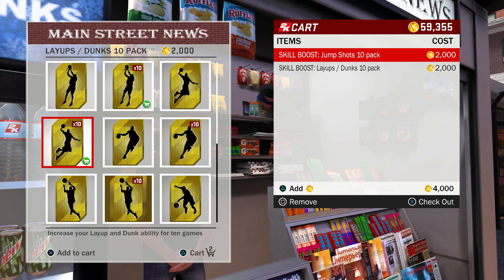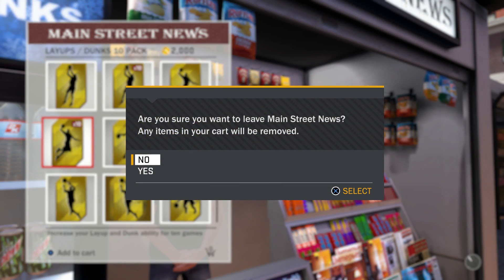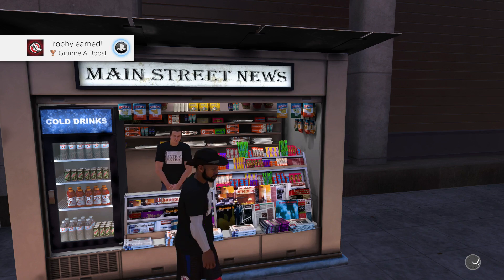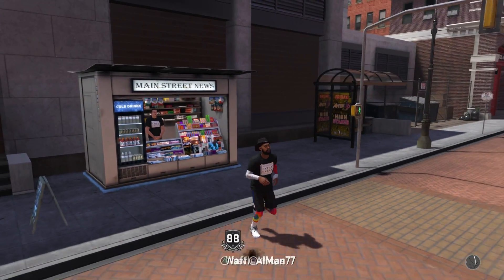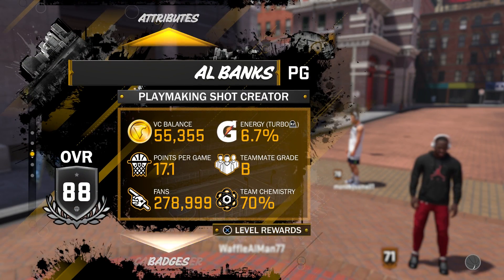They did add some new categories — there's a steal category as a boost now, which I wouldn't even bother with. You can buy these boosts, but it's not gonna show up in your attributes menu. It'll show up on screen like this, but you won't see any change in the skills menu.